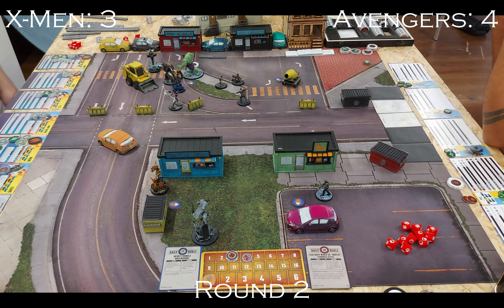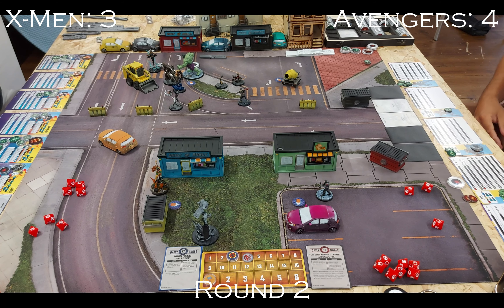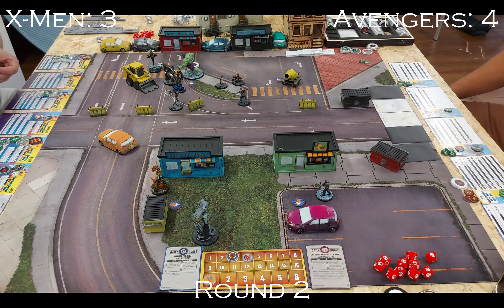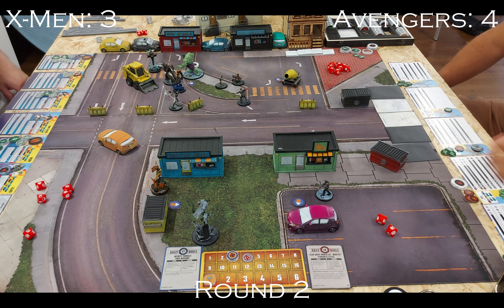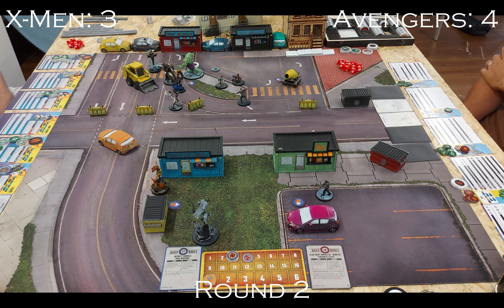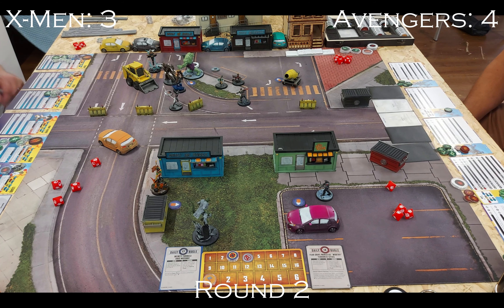Honey Badger activates and takes advantage of Rocket being isolated — smacks him for one damage, then uses her spender Hamstring to attack again and daze Rocket. What I could have done off that Hamstring if I'd read my card properly is use the move to go stand next to Hulk, which probably would have been a good call, or at least stood next to someone to get the minus-one defense aura working. Also worth noting: Rocket drops the hammer behind Hulk.